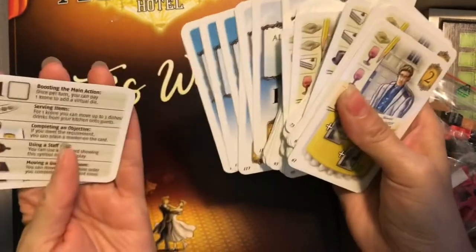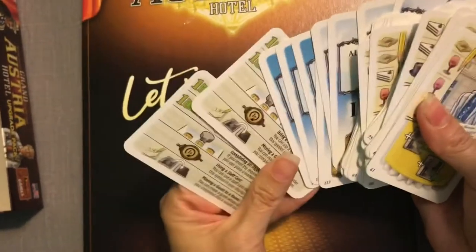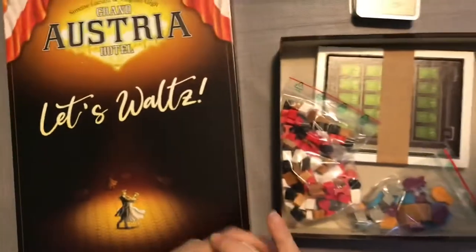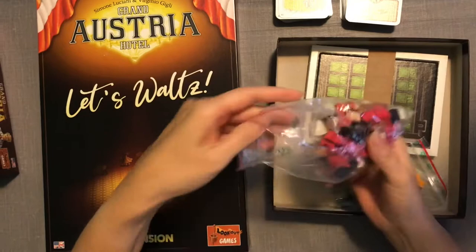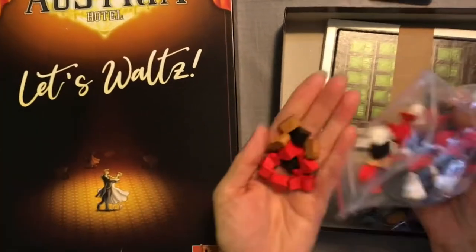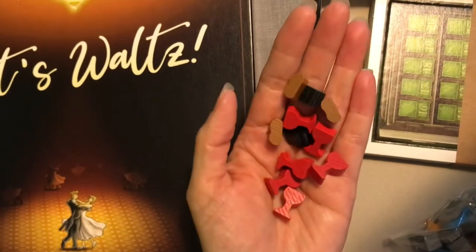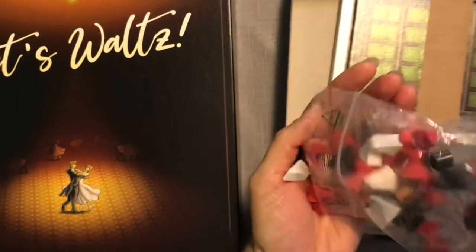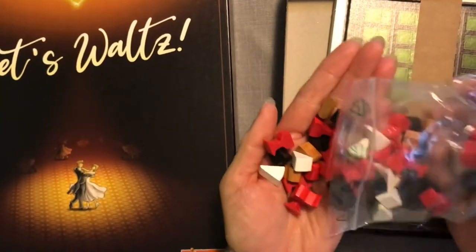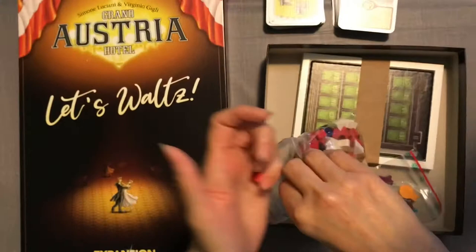There are ember points and room cards, and a couple for boosting the main action so you can do more stuff. Then here are the wooden cubes — I like this. We can get some interesting things like cups of wine, and I think this might be the strudel or the ravioli, and cheese. We'll figure it out as we go.